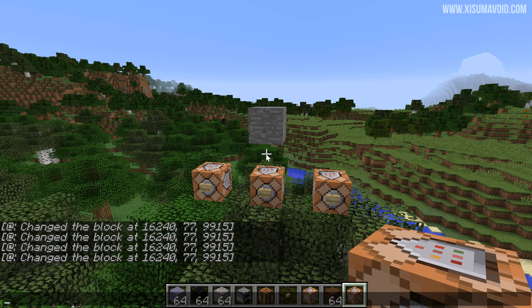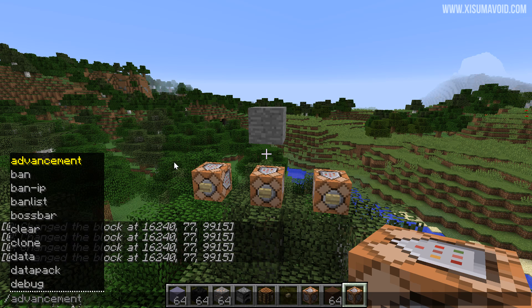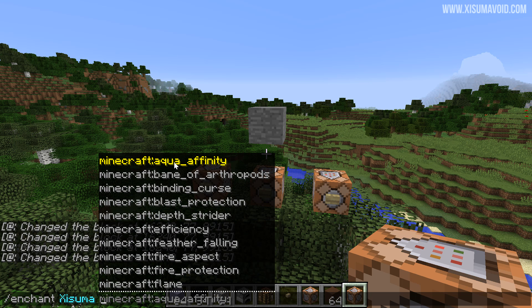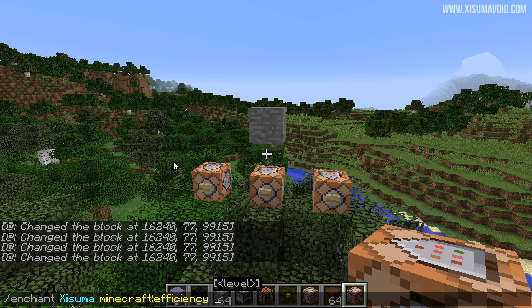There was going to be a command added called 'modify item', but it's no longer in the command list — they decided to go back to the old system. The enchant command has been re-added: you can see the selectors are there as normal along with all the enchantments, exactly the same as it was previously. So rather than using a modifier approach, they've just gone back to the enchant command.